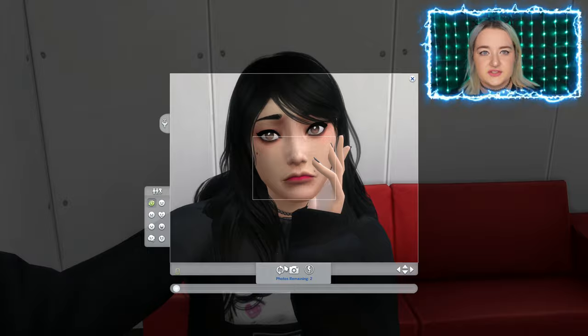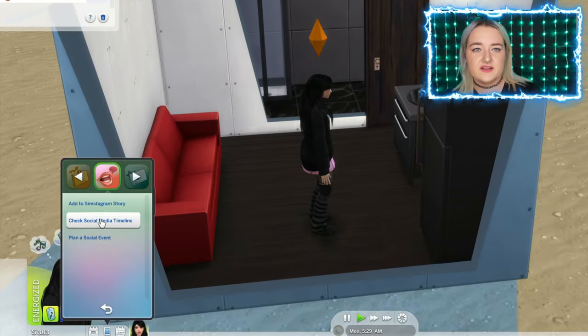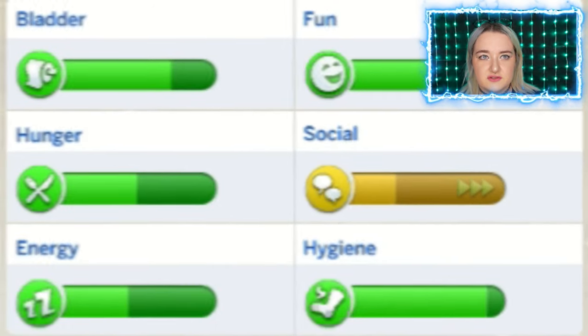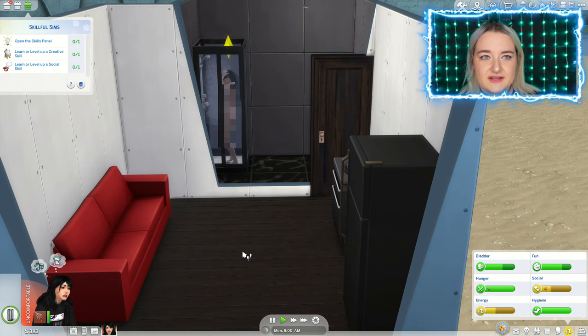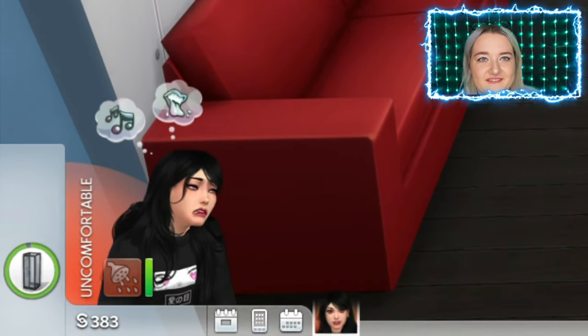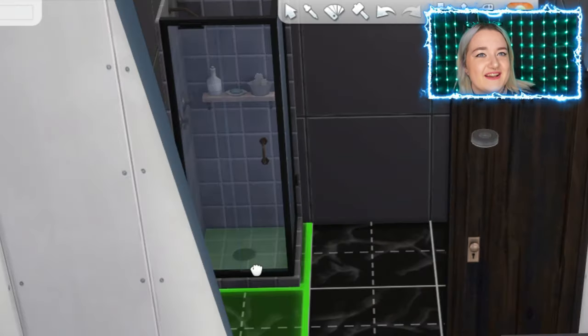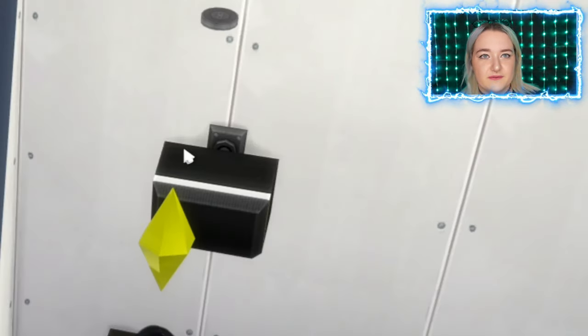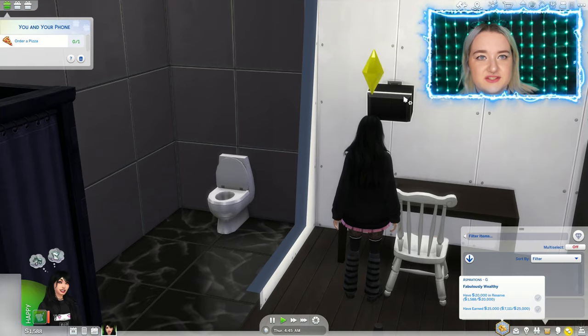She's heartbroken — she is very lonely. We'll do some social media, hopefully that will improve her social stat, and it didn't do nothing. Let's have a shower. She is not happy. That shower was cheap — I have to sell her bed so she can have a nice princess shower.